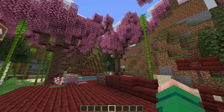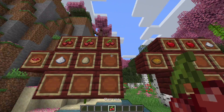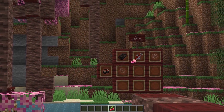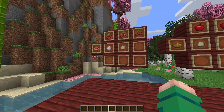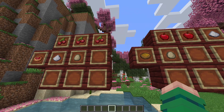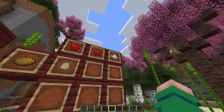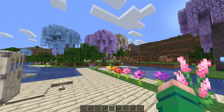The trees are called cherry trees because they drop cherries. You can eat cherries quickly, similar to dried kelp. You can also craft cherry pie with sugar, an egg, and three cherries, and apple pie with two apples, sugar, and an egg. Now welcome to the flower forest.